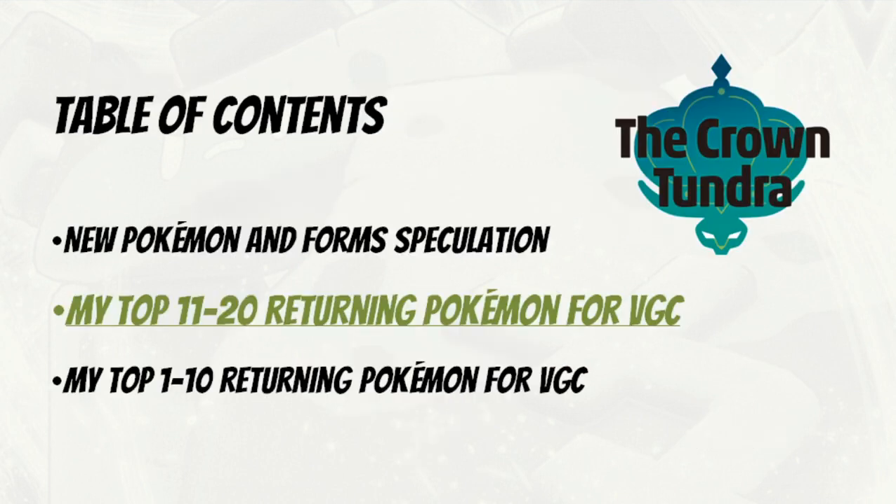If you didn't see Monday's video, I talked at great length about the new forms and new Pokémon coming in the Crown Tundra — what I'm hoping and expecting from them, the kind of base stats I think they might have. There are a lot of Pokémon returning into the game, though unfortunately some are still missing — cough, Smeargle and Breloom. In this video and Friday's video I'm going to be picking out the best 20 Pokémon for VGC in my opinion.